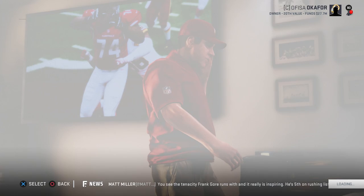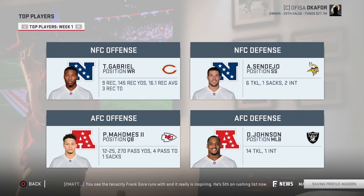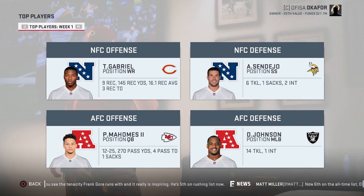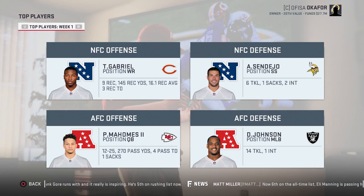We'll take a brief look at the players of the week — this video was much longer than anticipated. Taylor Gabriel: 9 catches, 145 yards, 3 touchdowns. Andrew Sendejo: 6 tackles, a sack, and 2 interceptions. Derrick Johnson with the Raiders — 14 tackles and an interception. And the second-year pro Patrick Mahomes: only 12 of 25, but 270 yards and 4 touchdowns. That should do it for this one — thank you all for watching, and I'll see you guys in week two as the Redskins take on the Indianapolis Colts.